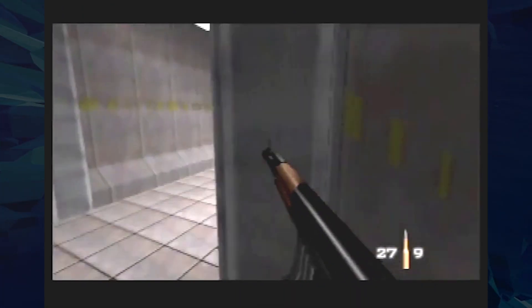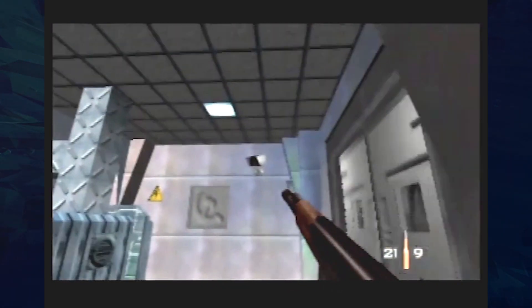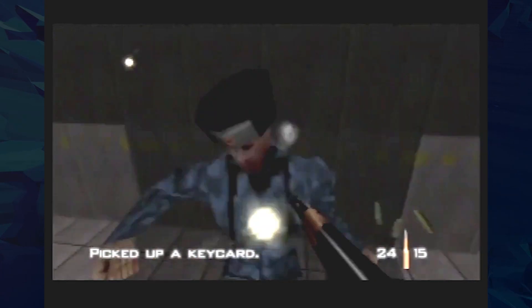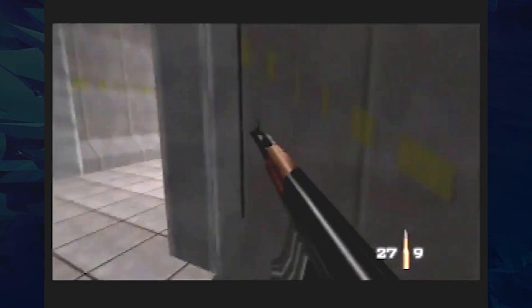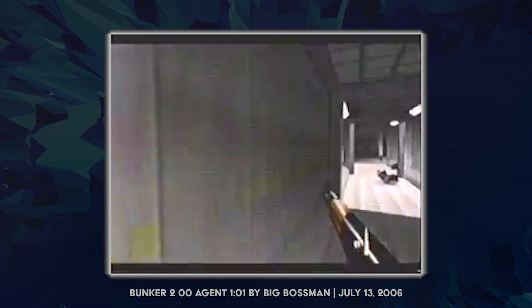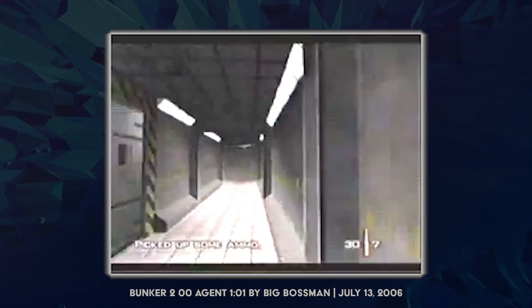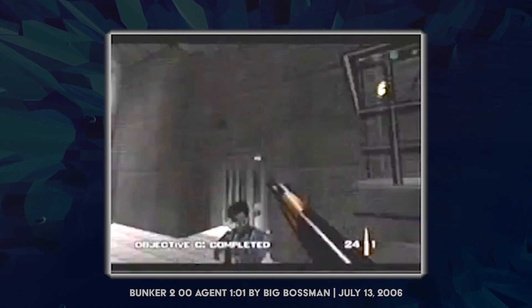The Bunker 2 level is a very complex, high-action level where pretty much at every moment you're shooting out a camera, picking up an item, or completing some objective. The one exception is this guard who holds a clipboard — part of an objective — and he's relatively far away from anything else important on the stage. In 2006, on Double Agent difficulty, we began doing a lure technique, firing a bunch of KF7 shots to attract him to a less out-of-the-way position. While this added some inconsistency, it saved about five seconds. Naturally, you'd expect a similar route luring the clipboard guard on Secret Agent, since he's in the same spot — but no one really did.